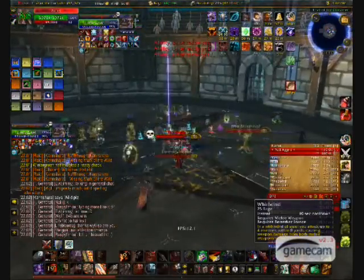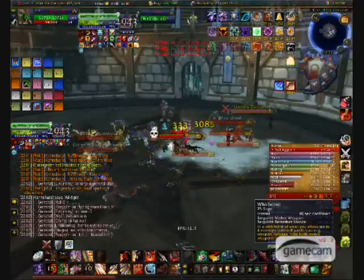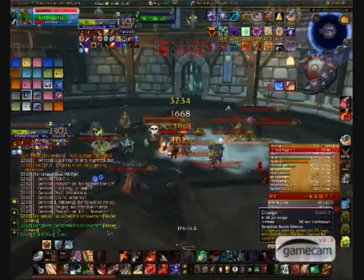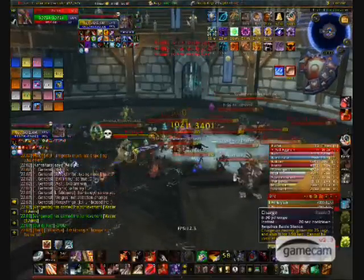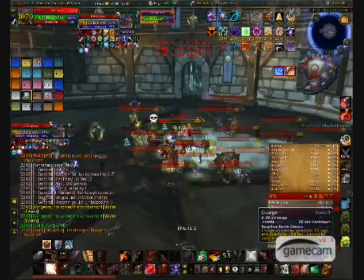The different combinations of bosses is plentiful. This list includes Death Knight, Boomkin, Resto Druid, Hunter, Mage, Healadin, Retadin, Holy Priest, Shadow Priest, Rogue, Melee Shaman, Caster Shaman, Resto Shaman, Warlock, and a Warrior. All of these class combinations can and will use their respective abilities to their advantage.